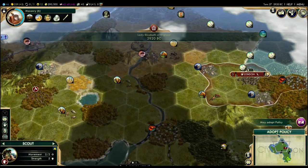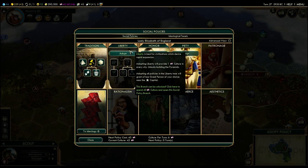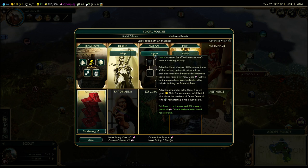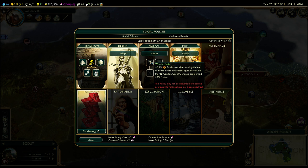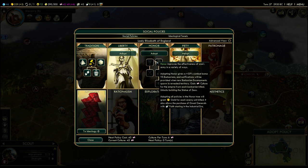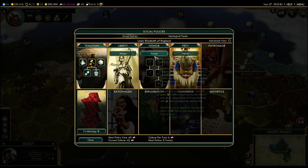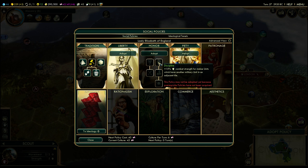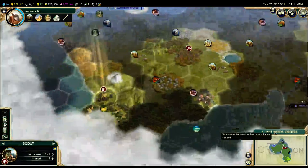We're going to choose one more policy and then end the video. I could adopt a new policy group to get the unlock bonus, or work our way down. For example, if I picked Honor it would give me a 33% combat bonus against barbarians, plus culture every time we kill a barbarian — that's pretty cool. Warrior Code is also nice: a permanent 15% bonus while building melee units and a free great general. However, because of the difficulty setting and my confidence in handling the barbarians, I'm not going to worry about Honor. I'm going to grab Landed Elite because it's more food, which means our capital grows faster, and population is good.